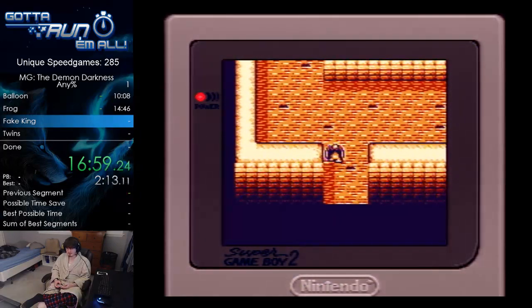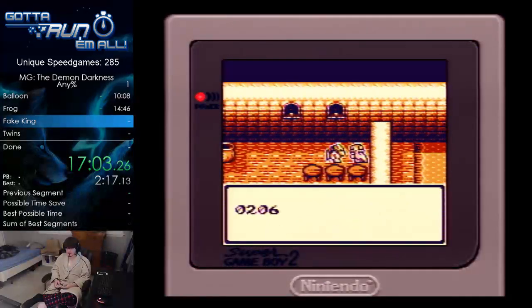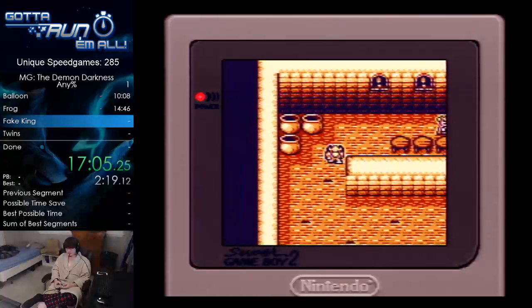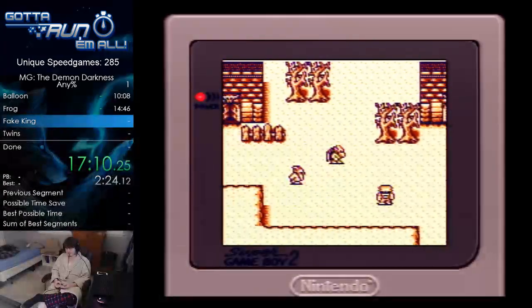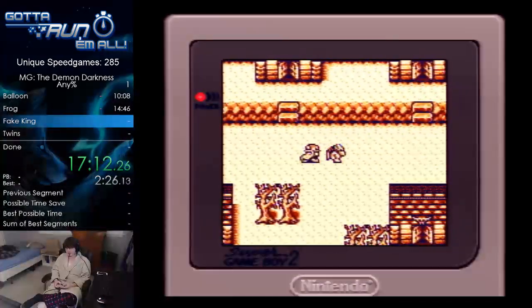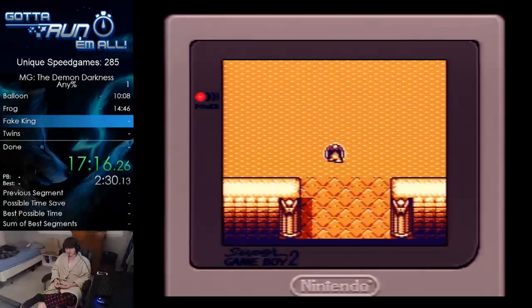It's actually slower to get this password if you're good at the game, however I'm not, so we're gonna get the password. It's also worth noting that the twins are another example where if you touch them they only deal one damage. So this is the part of the game where you actually do need to mind what you're doing in your text.